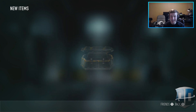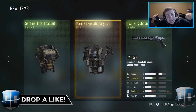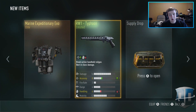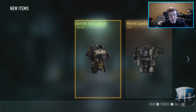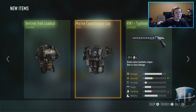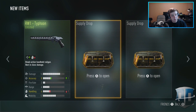Already on hopefully elite — all right! I got the Elite Exo, the Marine Expeditionary Exo, the R1 Typhoon. That's all right, I was using the R1 last game with Momentum and did all right with it. Then the Sentinel Intel Loadout, which I don't really need, but we did already get that Marine Elite Exo. Let's move on to the next one.